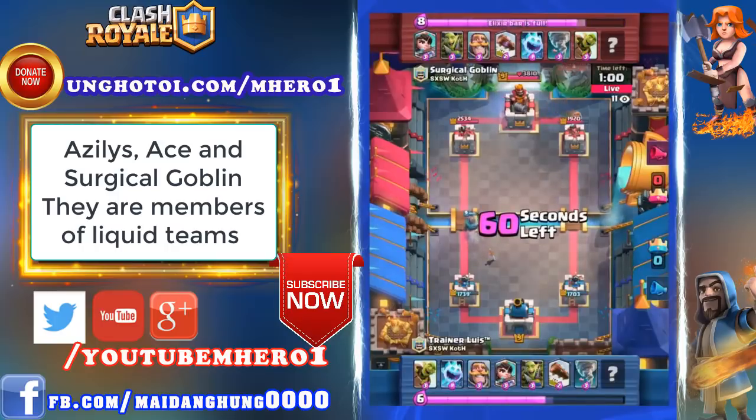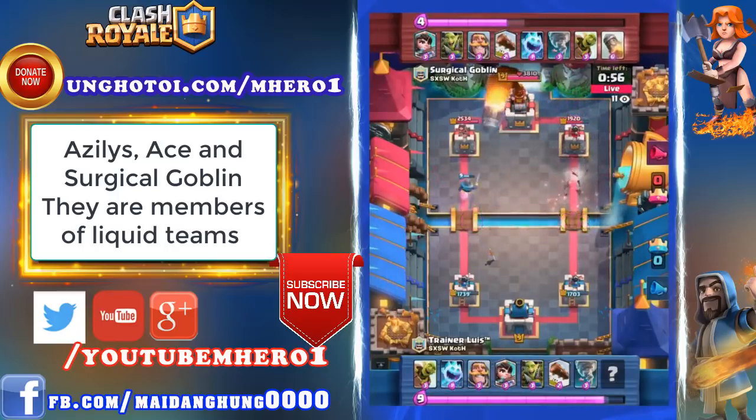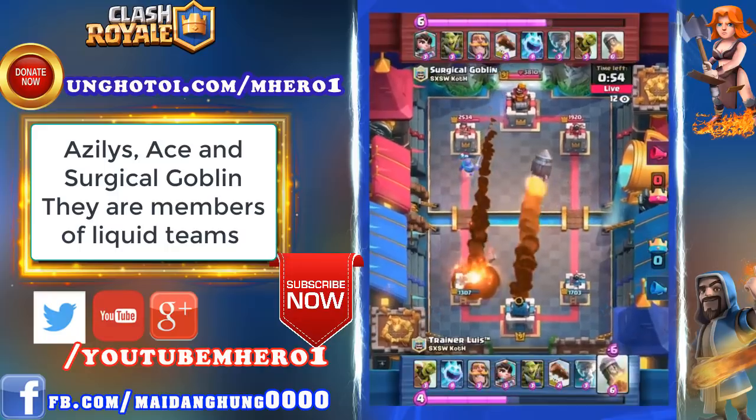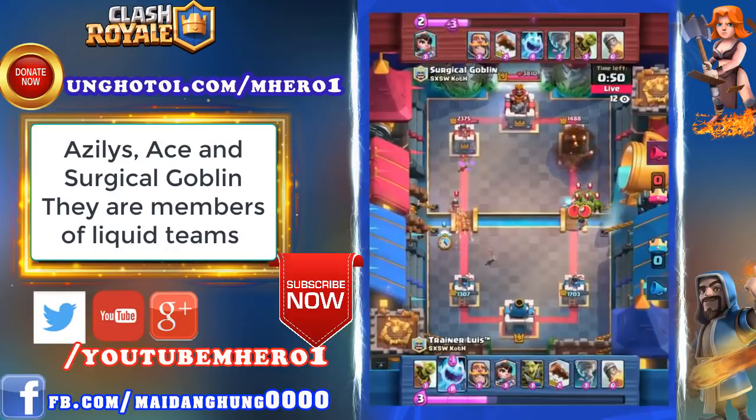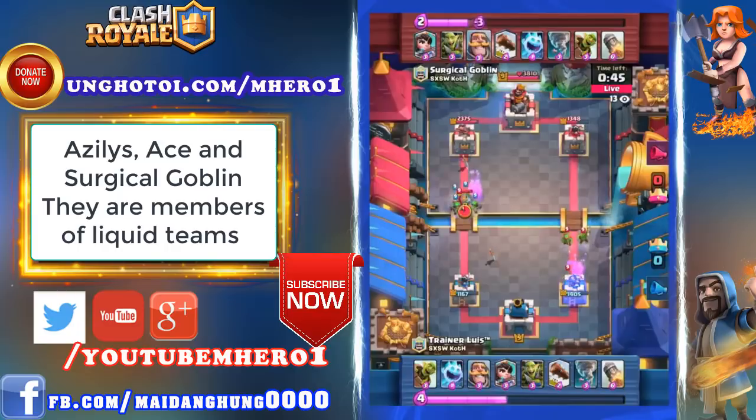The eighth card is Rocket for both decks. Even though there's a 200 damage advantage, they're both just going for Rocket cycle. Surgical Goblin would win that exchange because he's a little bit ahead. But Trainer Luis is going to try to catch up using Princess and Goblin Gang tricks. Trainer Luis soaking a Goblin Gang out the right side is a very aggressive, ballsy move — saying he's confident this is going to be a 1-0 game and he can out-cycle to get the victory.